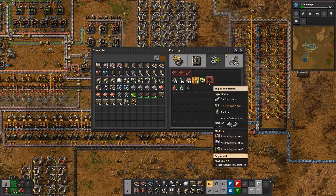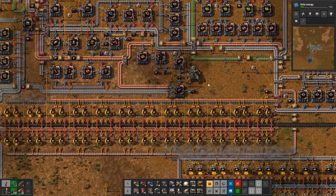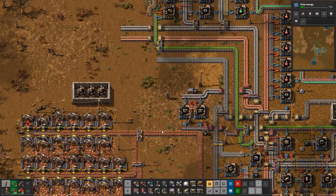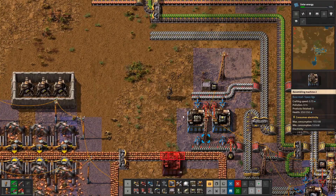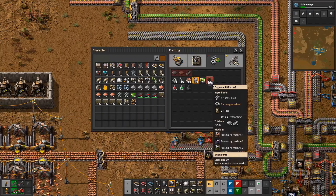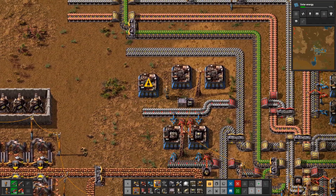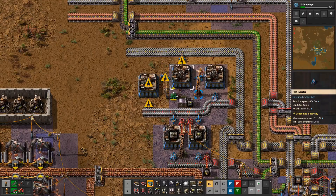We can't make the engine units ourselves here. It's not too far of a run — if we could make a car before we go it'd be better, save us some running back and forth. So that means we need to get engines going — which is steel, gears, and pipes. We need just more pipes happening. We're making two here. Steel, steel. How many pipes do you need per? It's pretty slow crafting speed, but this'll work. Iron's coming from here, gears and pipes, here's the steel.